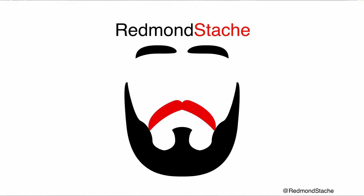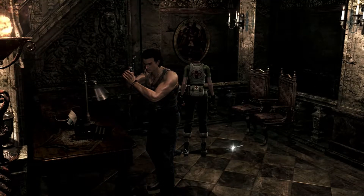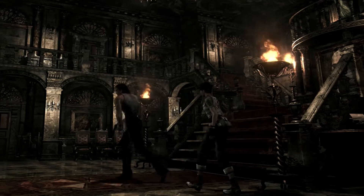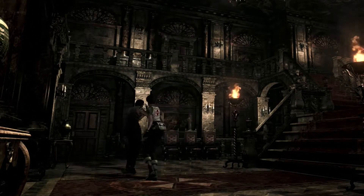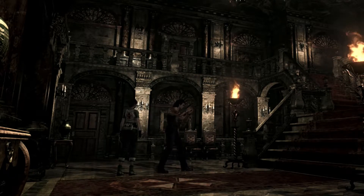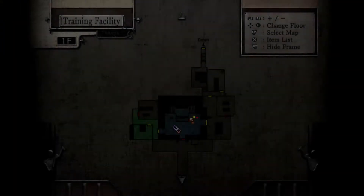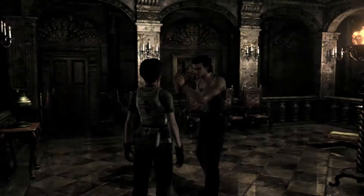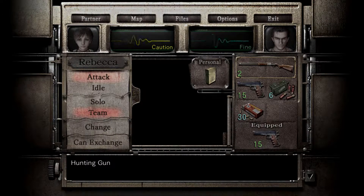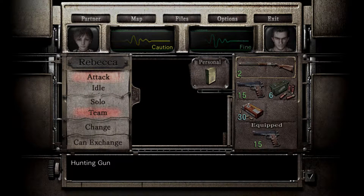Hello, and welcome back to the Resident Evil Zero remaster, where we are back pretty much to right where we had been. The second leech zombie didn't spawn this time. Apparently the trigger for it spawning is us checking out that one locked door. But other than that, we've got basically everything done that we had before, and we're a little bit better health-wise, but a little bit worse in terms of shotgun ammo, because I had Billy use the shotgun on the centipede.